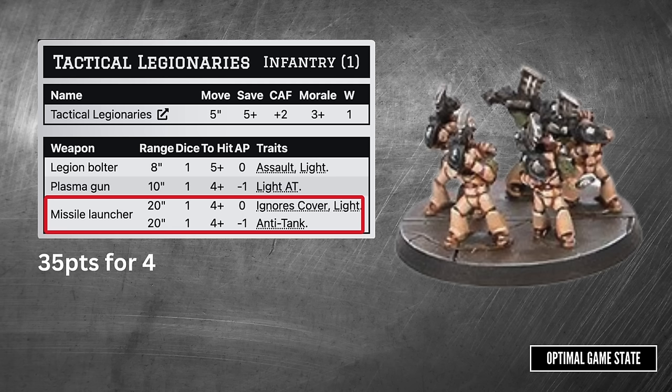The flamers are the Auxilia way to clear out infantry from terrain. They've got the Ignores Cover ability, which will get some good work done, and a decent hit at 4+. Although that 6-inch range is very, very tight, which is going to cause some problems.